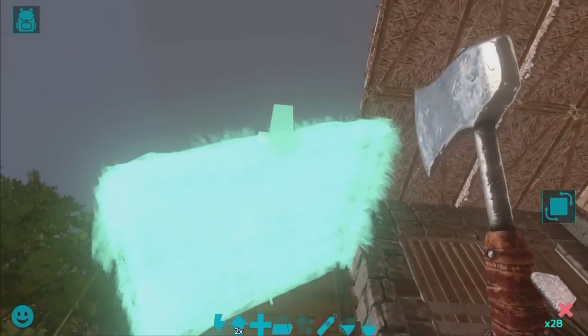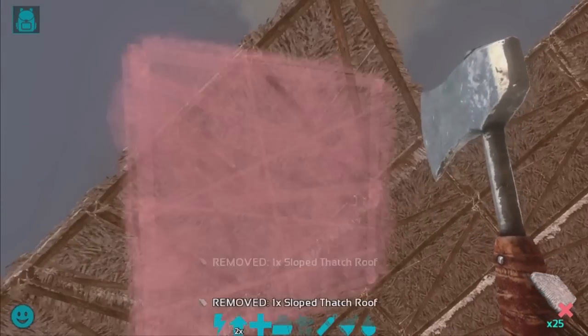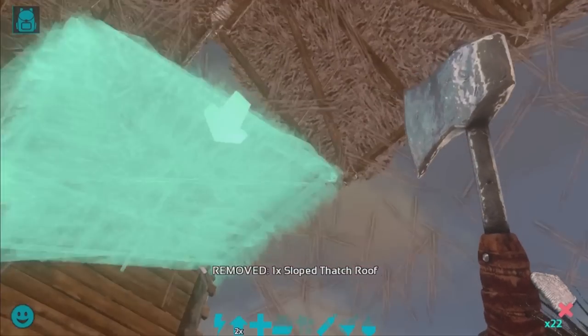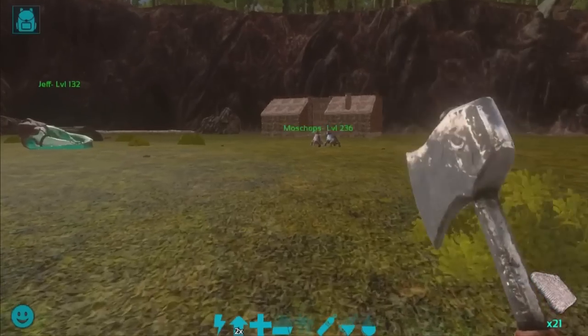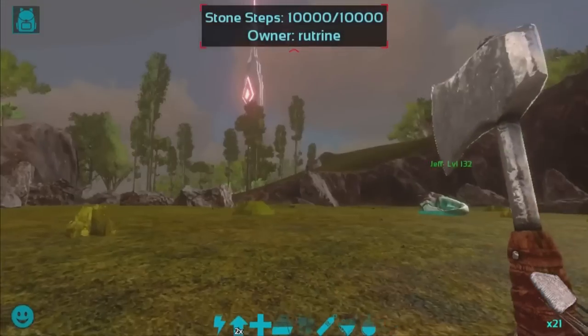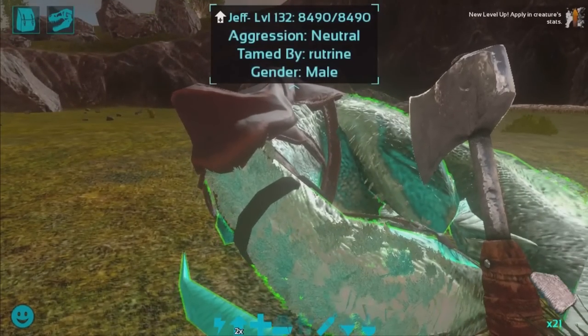As for these sloped roofs, I'll be going right over here — a lot easier to place. Overall, this dino pen is designed to match the base we have over there. We do have thatched roofs that match it, as well as the wood walls and stone foundations. Overall, you can always change the material if you want, but I decided to make them match our other base for now.